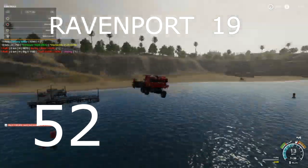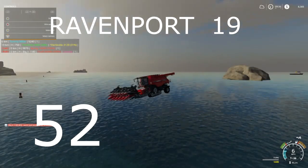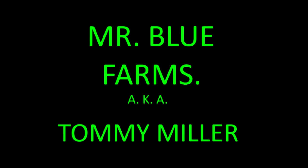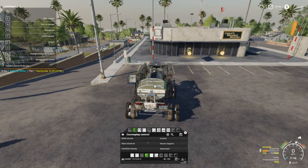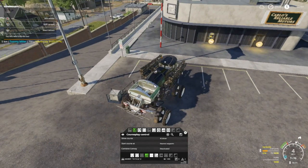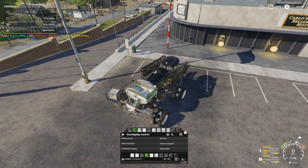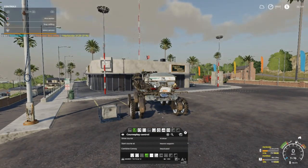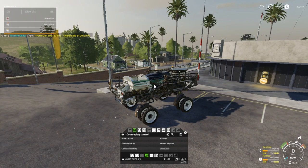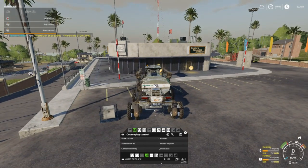Welcome back everybody to Farming Simulator 19 here on Ravenport. $32,000 for 20,000 kiloliters of fertilizer — oh yeah! We've done a lot of missions on that, done a lot of missions. Folks, I hope y'all are doing okay today. I'm doing great.